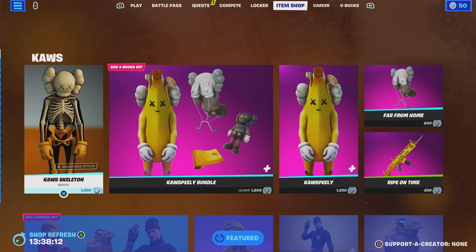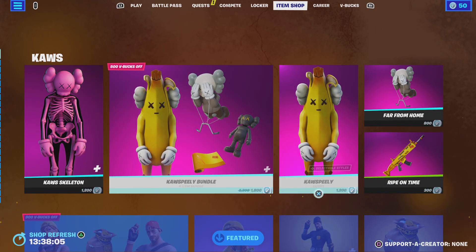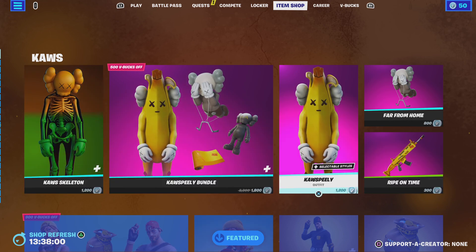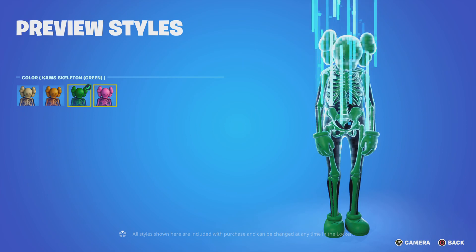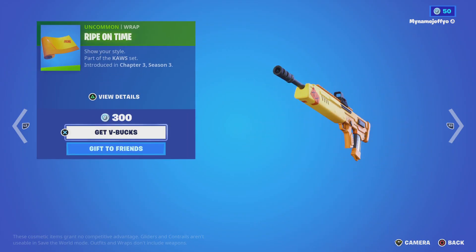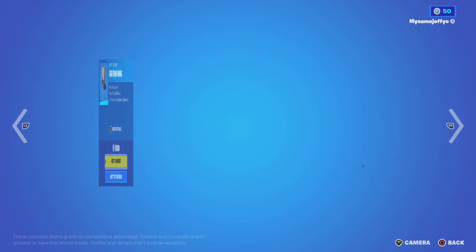The Cause Skeleton is back, and so is Cause Pity. You can buy them separate if you like, but in the bundle the different styles are so good. Then you've got Ripe on Time — it's a neat color — and then we've got Far from Home.